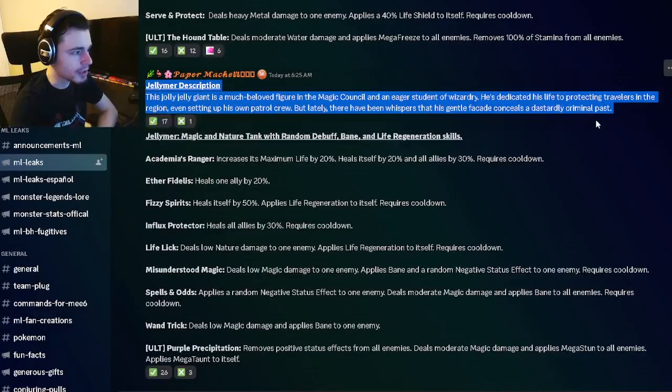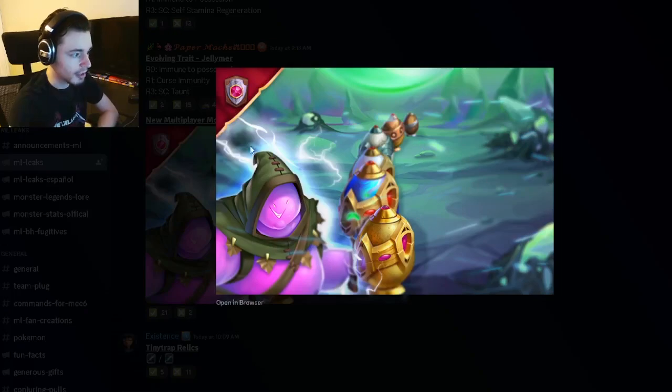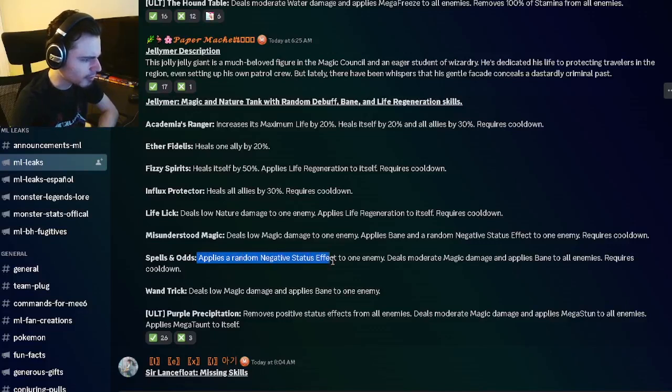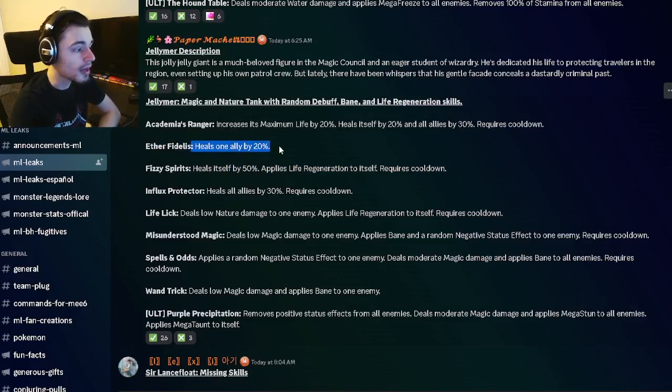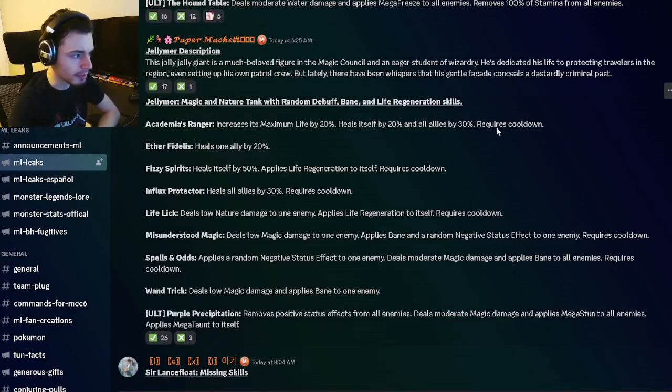And then we have Jellymer's description and moveset right here. Jellymer is actually going to be the new multiplayer monster, so this monster will be very easy to get free to play. He has a random negative status effect to one enemy and moderate magic damage and bane to all enemies, which is decent. He also has bane and a random negative status effect to one enemy, life regen to himself, and can heal all allies by 30%. He has a 50% heal with life regen and heals one ally by 20%, plus he can increase his maximum life by 20%, heal itself by 20%, and heal all allies by 30% — so he can keep everyone alive, which seems pretty good.